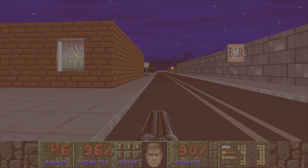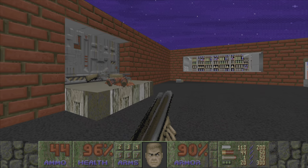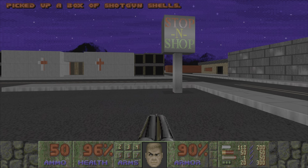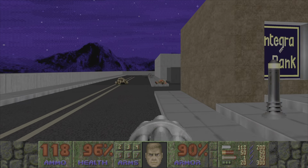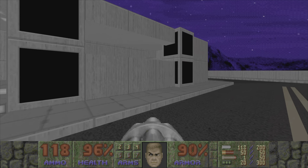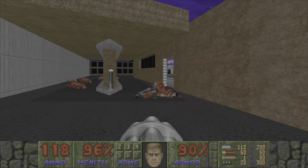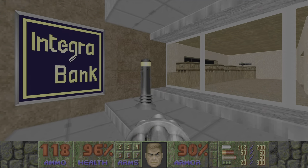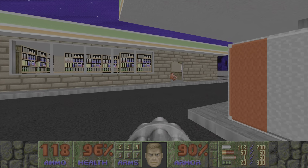Let's check out this phone booth — berserk is one of our items. Pull it down, and now we're ready to punch out the world. Let's save. At this point we're at 60 kills, two items, one secret. The exit is behind the yellow key door. Let's go see what the Stop and Shop has and how it differs from the 7-Eleven.